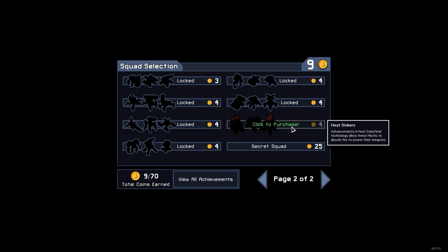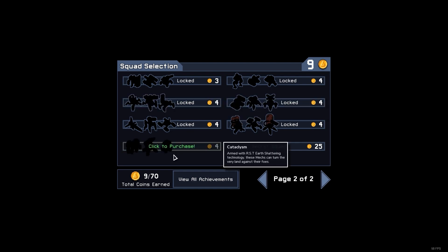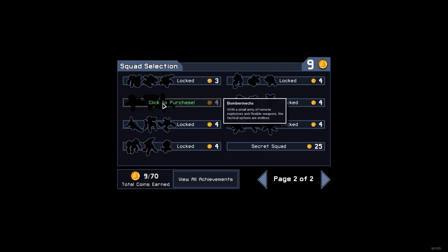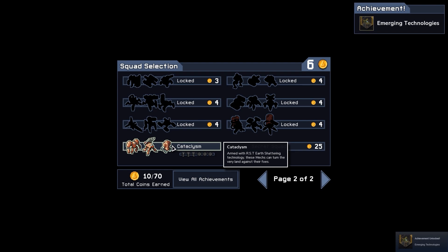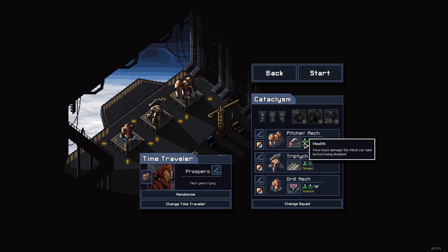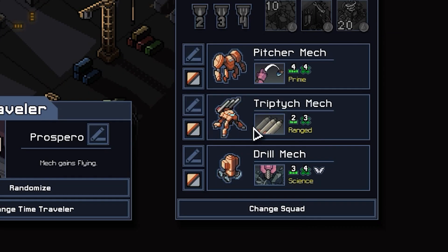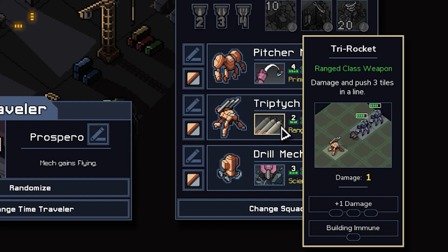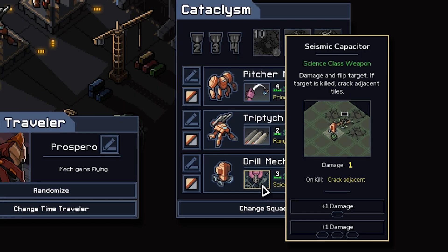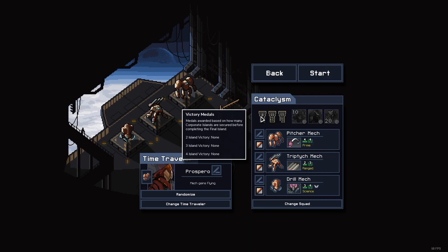Let's see what we're going to choose — absorb fire, bomber mechs, cataclysm... Cataclysm sounds cool, let's get them. Maybe we'll get mist eaters too. Bomber mechs would be cool but let's go with Cataclysm. I don't even know what these do — let's check it out. Hydraulic lifter: he picks up enemies and throws them. Interesting! We're going to go with the classic colors.